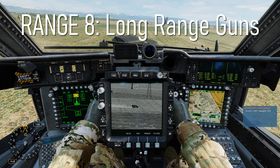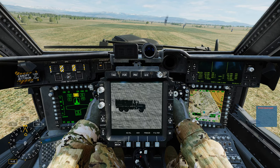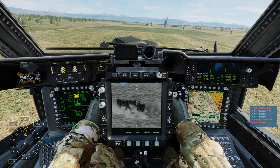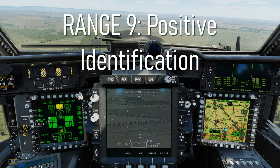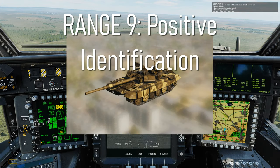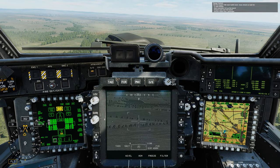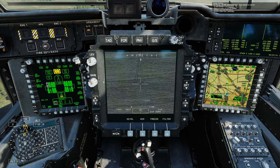Range 8 is the long range gun range. This is aerial gunnery practice from the CPG seat, where you'll be engaging targets at different ranges including moving targets. Range 9 is the PID range, where you'll play a game of Kim's and identify a given target within a minute. This range gives you feedback on the target you engage so you know if you selected the correct one.